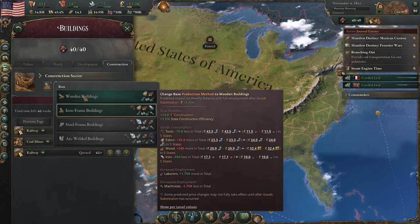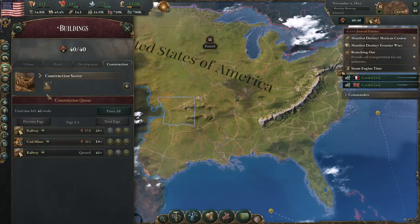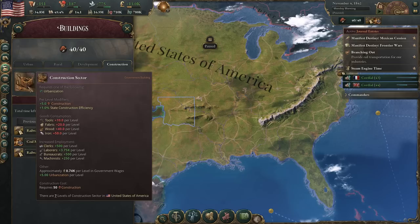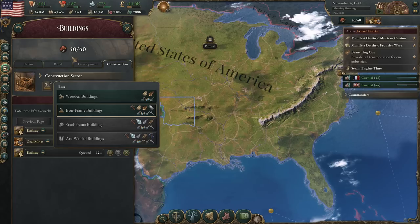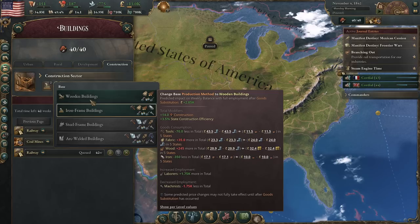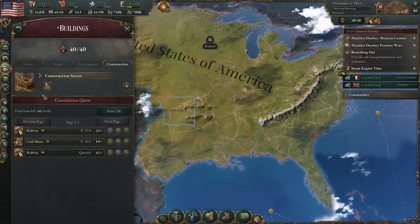One thing I haven't shown yet is the fact that there is a production method for the construction sector that you can change, which changes the goods they're using. We're doing iron frame building so it requires quite a bit of iron. If you go down, that's one way to effectively reduce the cost of construction without getting rid of any construction sectors. It also earns some more money — the substitution would result in it being more profitable. But of course you're going to get a lot less construction. The only problem is how it changes employment: the machinists are going to get fired, and they're gonna become radicals because they just got fired. It's also going to have some impacts on the price of goods.